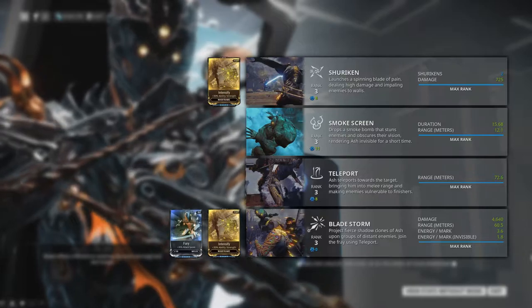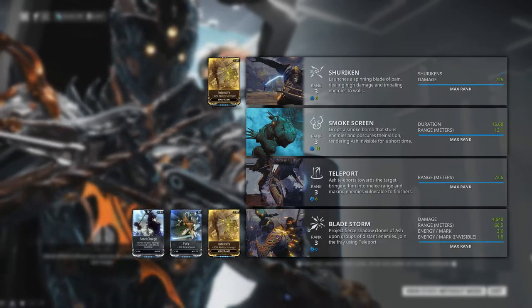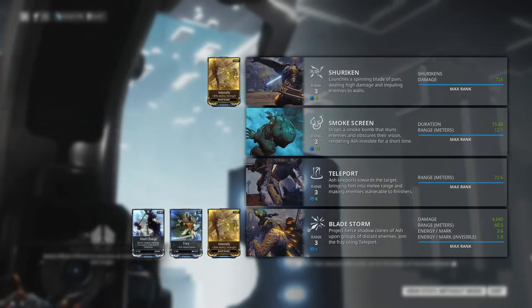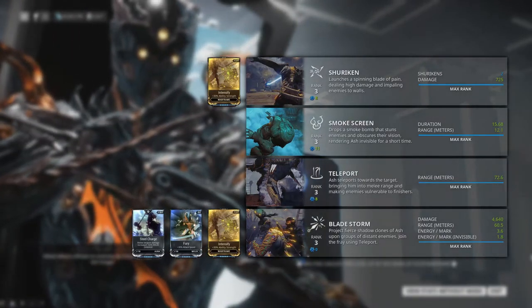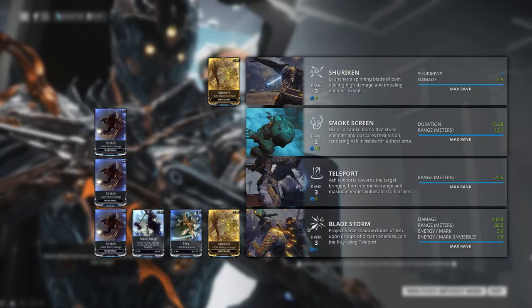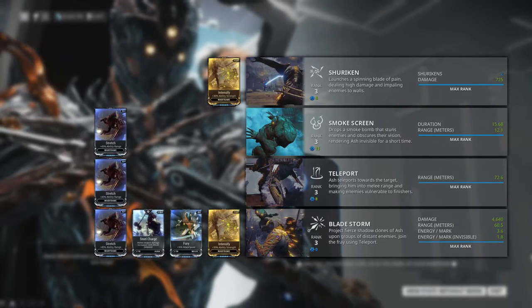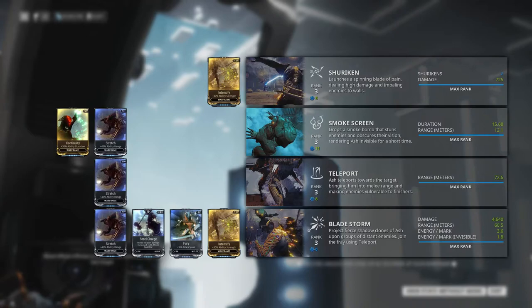Melee damage mods on your equipped melee weapon do not affect this ability. However, the Aura mod that increases melee damage does work. Ways to make enemies take extra damage from finisher attacks also affect the damage they take from this ability. Ability Range mods affect Smoke Bomb's stagger radius, Teleport's range, and the range from where you can mark targets with Bladestorm. Ability Duration mods affect the duration of Smoke Bomb.